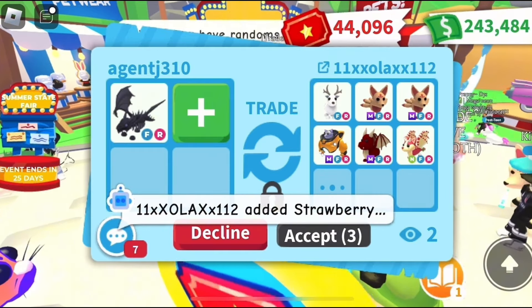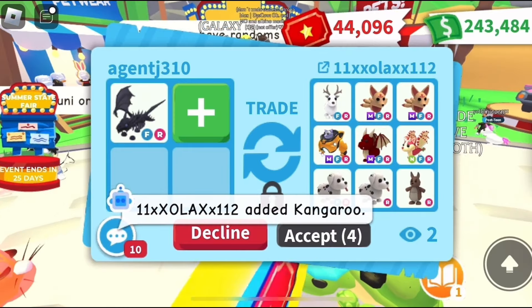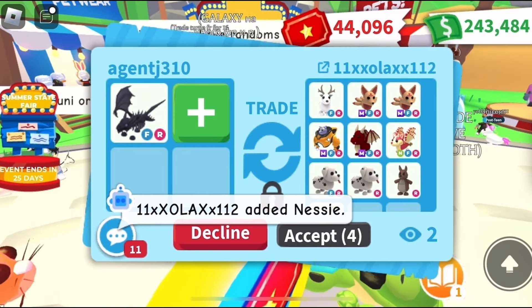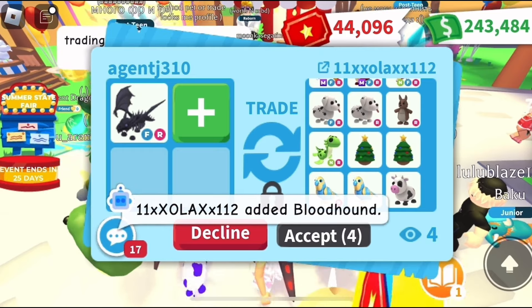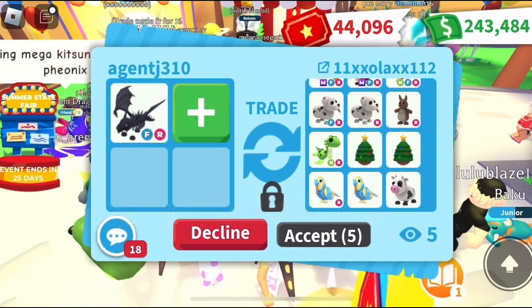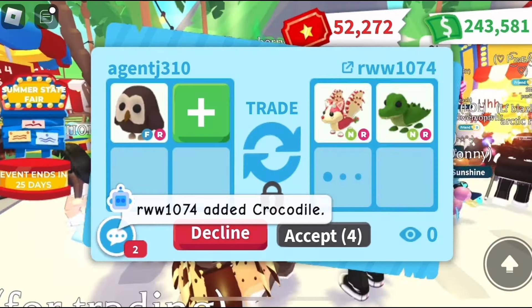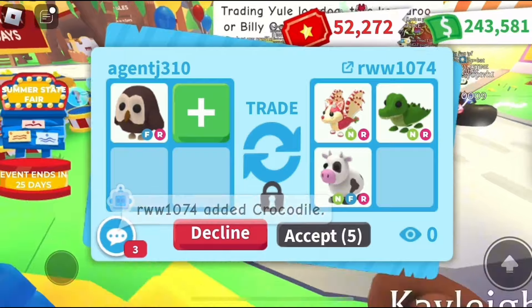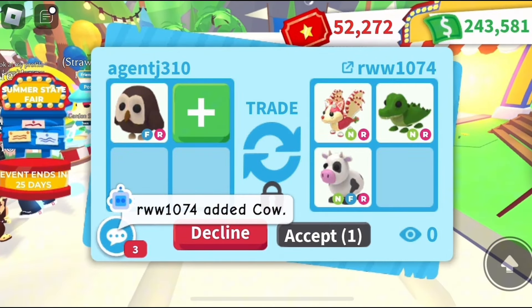For my shadow dragon we got two mega kitsunes, arctic reindeer, mega red dragon, mega mecha meow, neon strawberry shortcake, two dalmatians, kangaroo, neon Nessie, two diamond amazons, a cow, and two Christmas eggs. This is a very very good offer, but it just wasn't worth a shadow dragon.